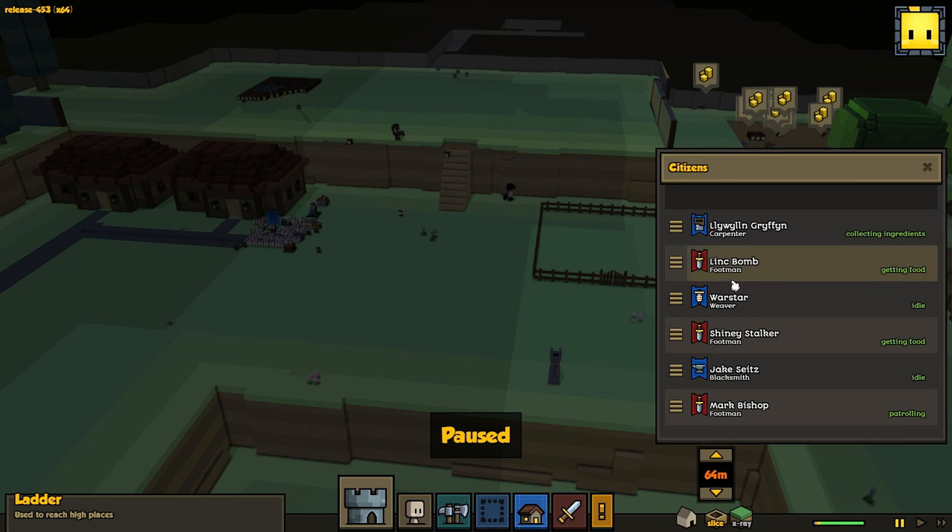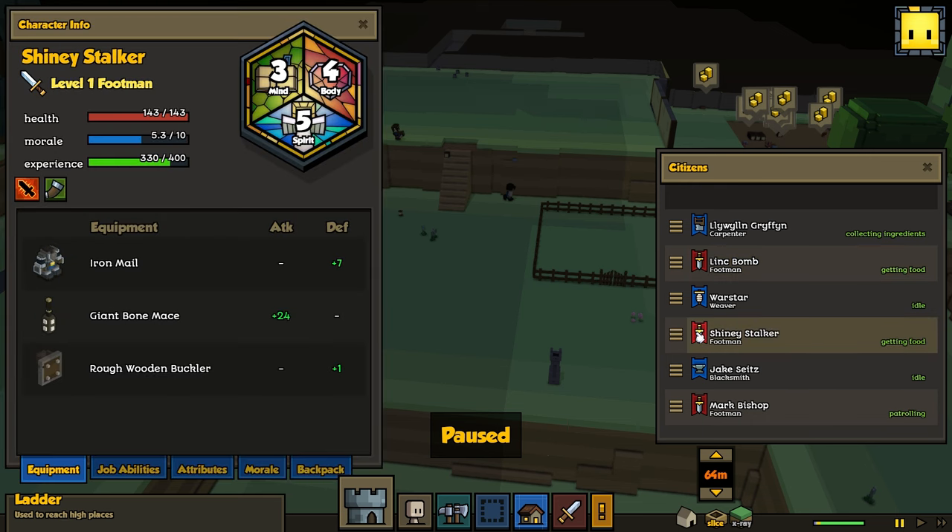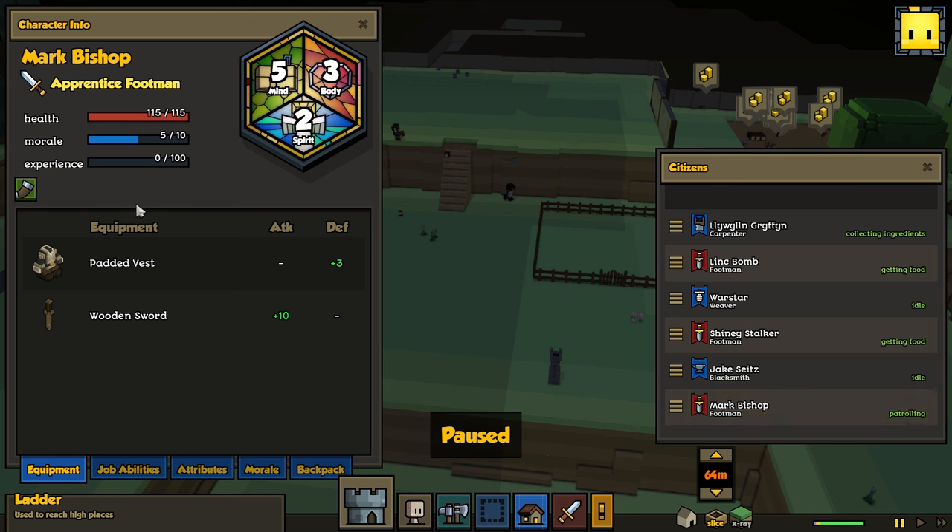When we last left off, I was talking about what I was going to do with my footman. We definitely do not need three footmen, so I'm definitely going to take at least one of these footmen off. Link Bomb makes an excellent footman, and so does Shiny Stalker. Mark Bishop doesn't have any experience either, so he's not losing anything by changing out his job.